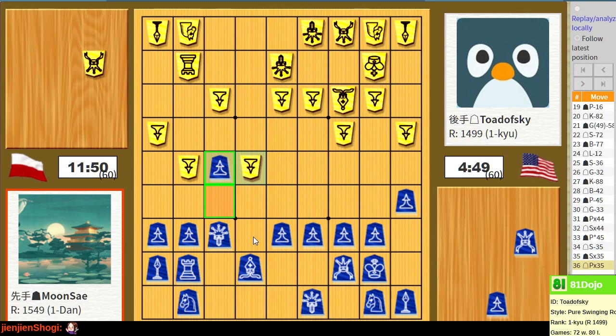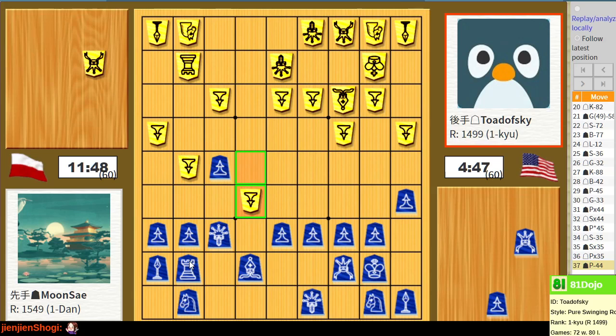They have the silver, and if I take it, they take my rook. How do we get out of this? I need to activate my pieces, but that's a little bit of a tall order here. What is the silver here even threatening? Nothing immediately.